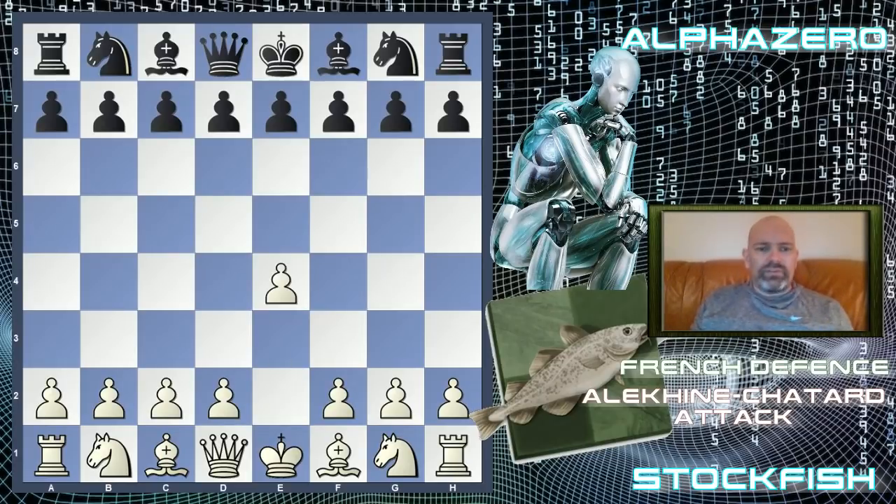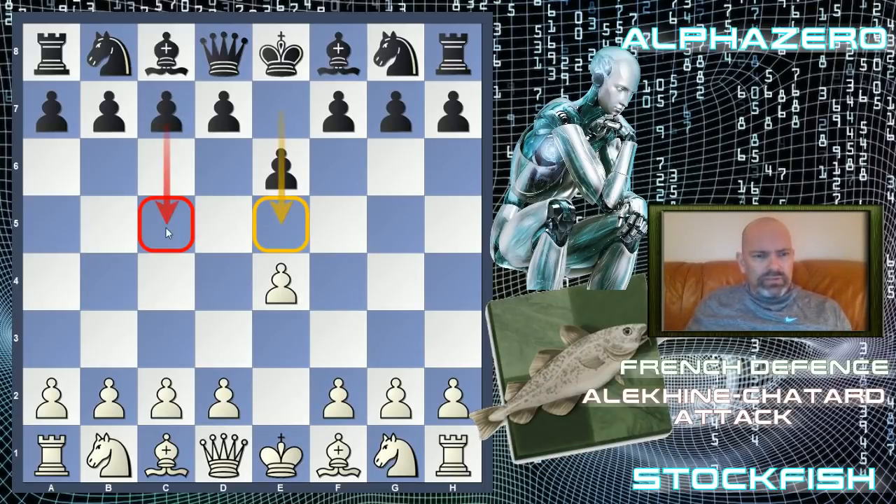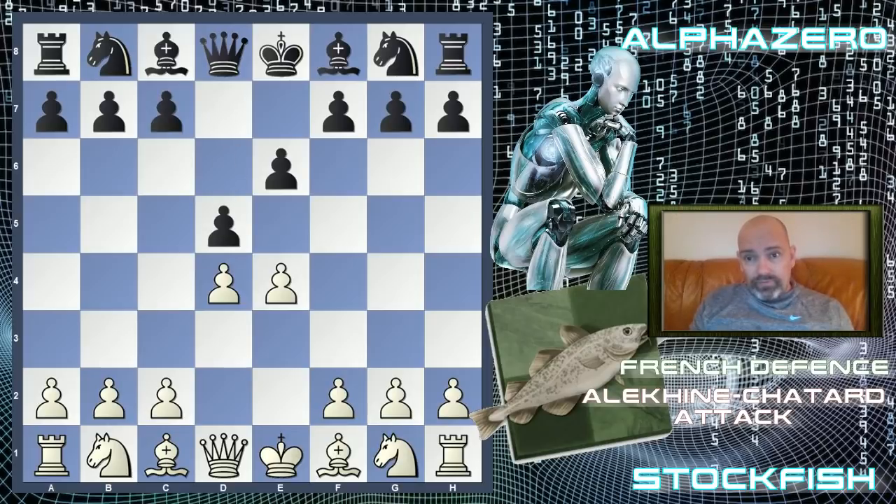This game is from the portion where they played a set position from the TCEC top chess engine competition. They have certain positions that you play with white and black. Stockfish had the white pieces, AlphaZero the black pieces, and we have the French defense: E4 and E6. From games where the opening is not predetermined, AlphaZero tends to prefer E5 and plays the Berlin more dynamically.